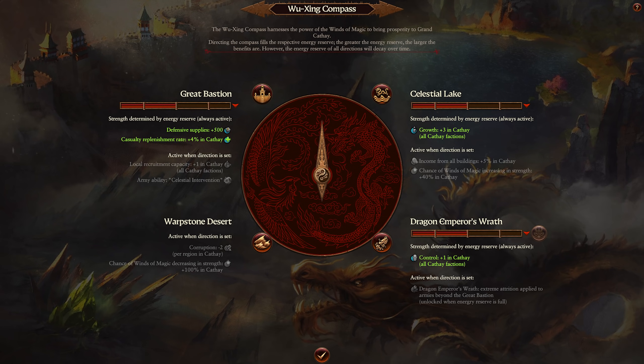Starting with the Great Bastion: the passive buff provides additional supplies for Grand Cathay armies defending settlements and additional casualty replenishment for all armies. The active buff decreases recruitment costs and provides a unique army ability to drop meteors on enemies. That is really spicy — especially because we know the Great Maw is pulled down from Grand Cathay, so it fits nicely into the lore. We know the Wu Jing war compass pulls down meteors and summons storms, so I love that active buff for the Great Bastion.